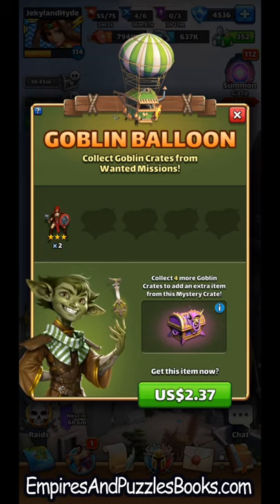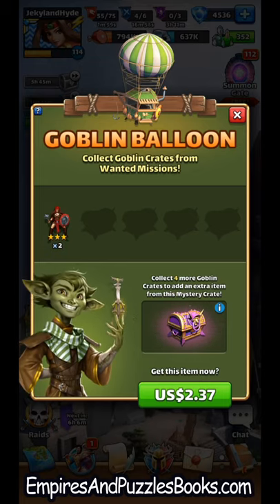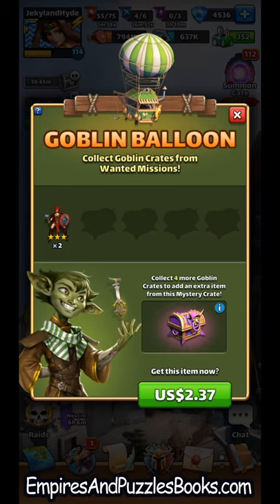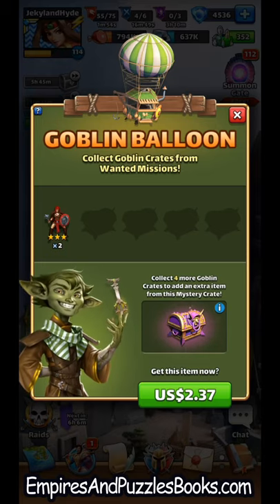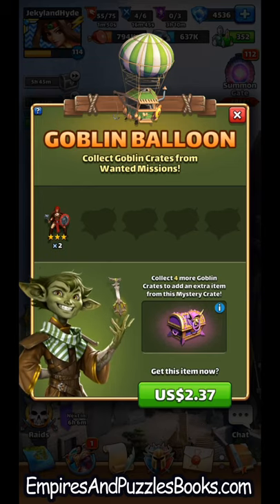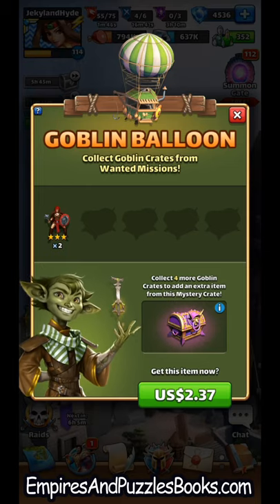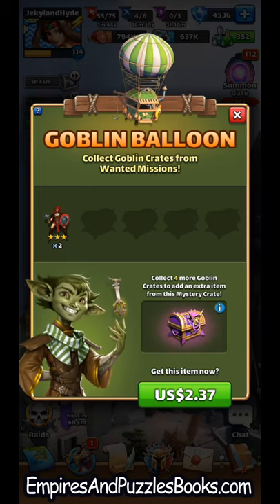At this point, if I go ahead and make the purchase for $2.37, I'm just going to get those two trainer heroes and then the goblin balloon goes away. If I choose to hold onto those items, I can keep filling the balloon by finding more crates hidden in other loot chests. As I get those, they'll keep adding up.